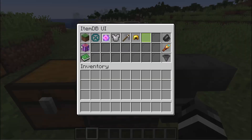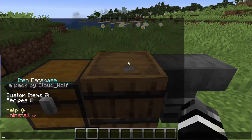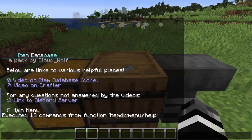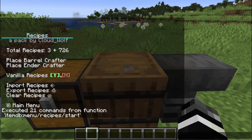The way this pack works is it adds items with IDs to the game. You can check out some settings by doing 'trigger item menu.' You can check out the help, which gives links to videos including this one, and you can uninstall it. In this case, we want to go to recipes, and we're going to turn vanilla recipes on.